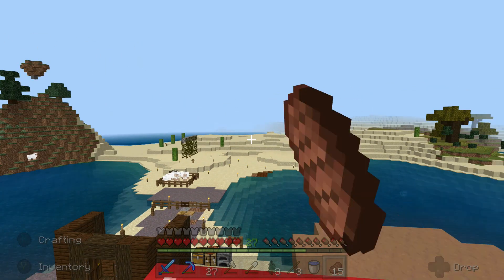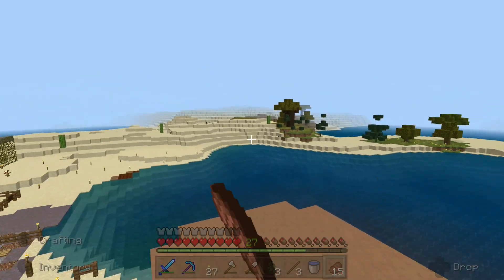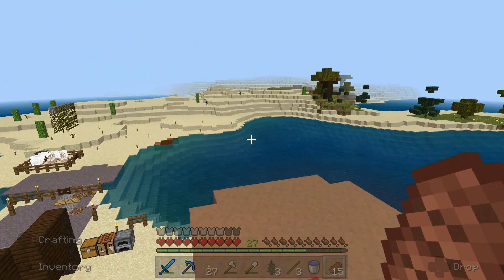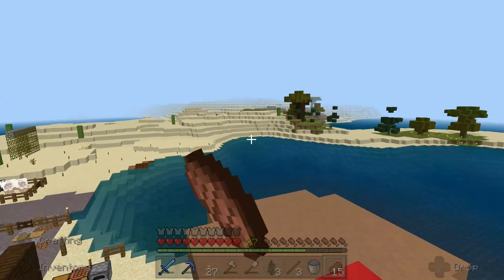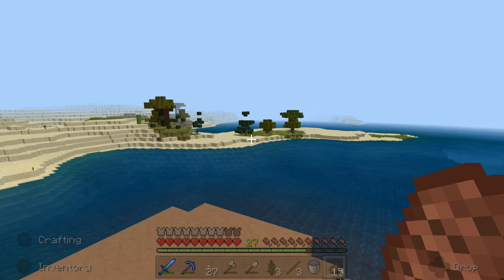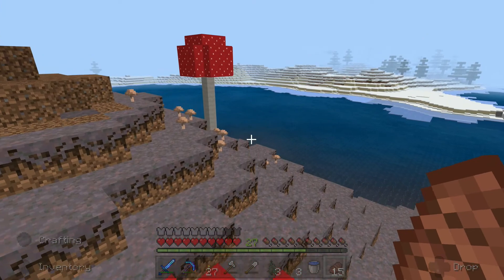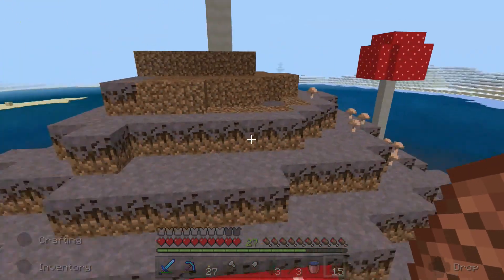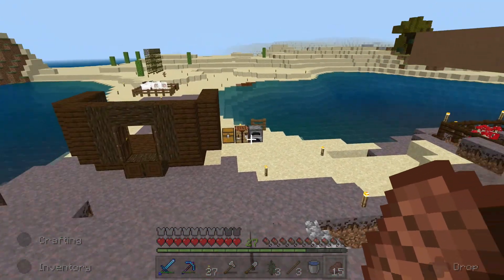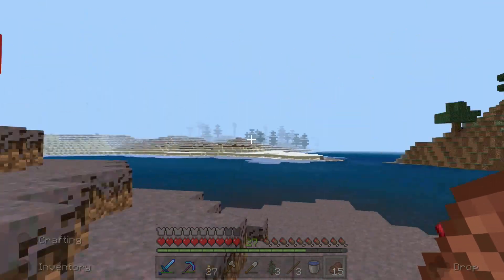I'm not going to worry about keeping this desert — we're actually going to dig it out because we're going to do something a little bit weird with this area. I'm really excited about it. You can see my render distance is actually quite low right now to save frame rate. Anyway, we're going to destroy this desert. I do feel like I need to build an actual tree farm area — I think I might do it over there. We do need a lot of trees.